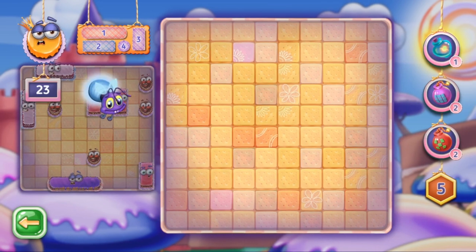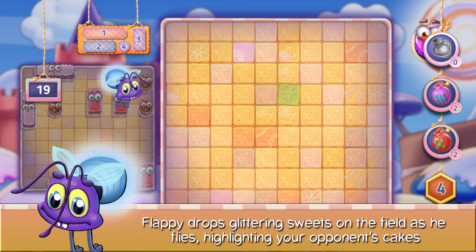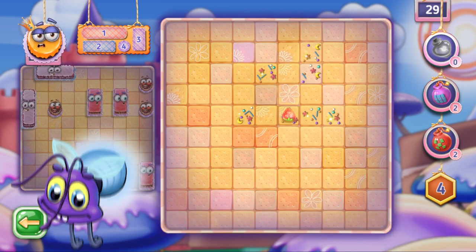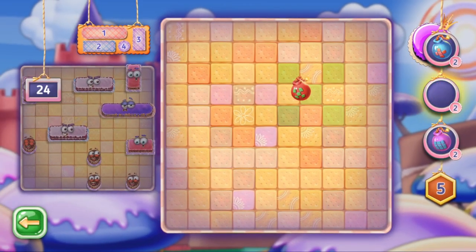You also have a radar. Activate it and be amazed by a funny animation of Flappy the Firebug as he appears and dashes toward his target, scanning the cells. Flappy drops glittering sweets on the field as he flies, highlighting your opponent's gates. Now you know where to shoot caramel first.